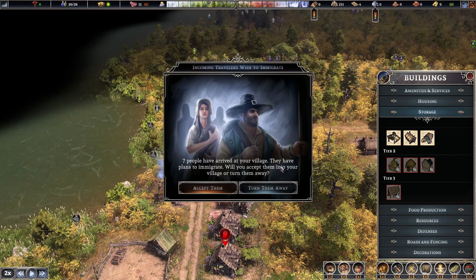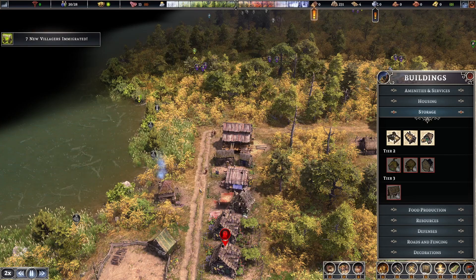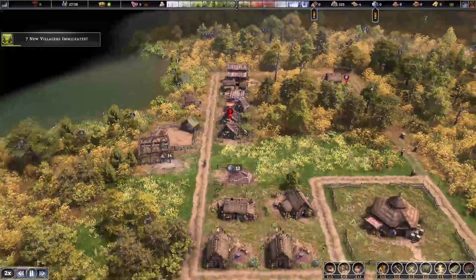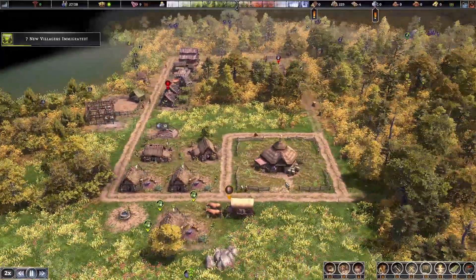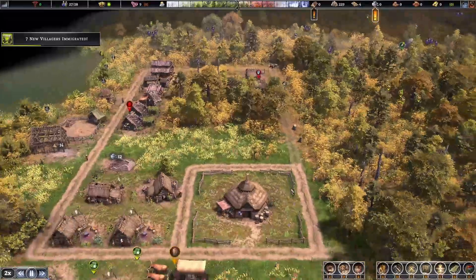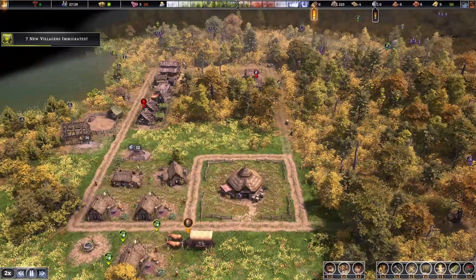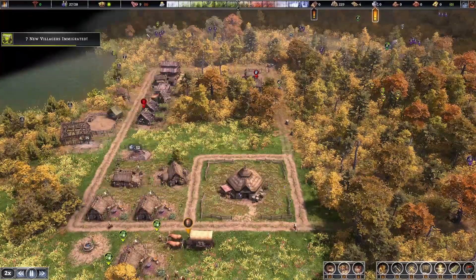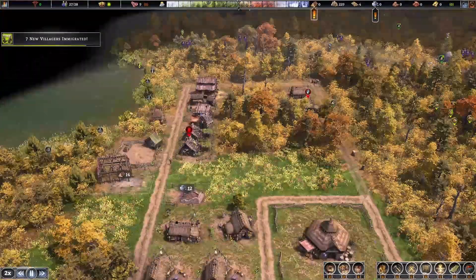Seven people have arrived to your village — they have plans to immigrate. Will you accept them or turn them away? I shall accept them. Seven, so 20 plus seven — that's 27. You've got to be careful because if you take on too many settlers at once you can get a food problem. We went from 12 months down to nine months of food by accepting seven new people, so that is something to watch out for.